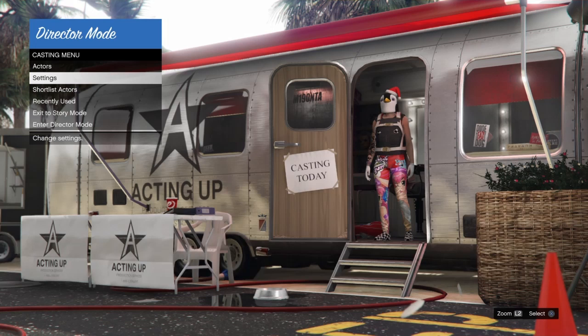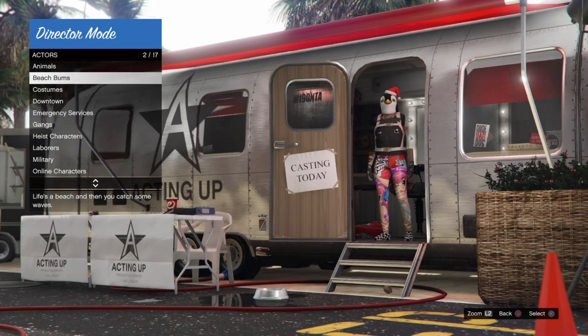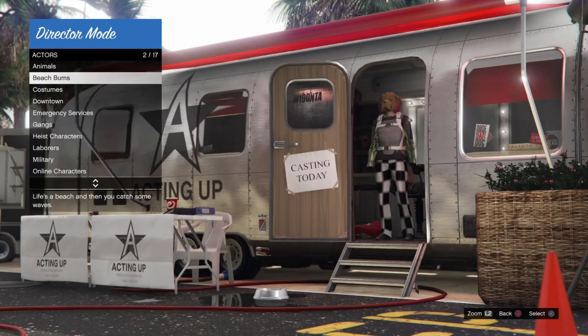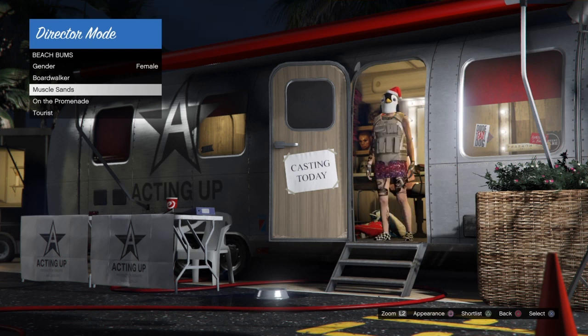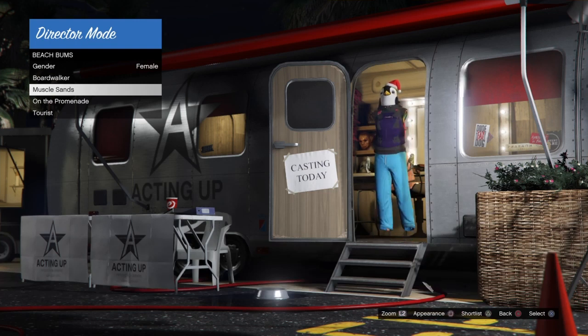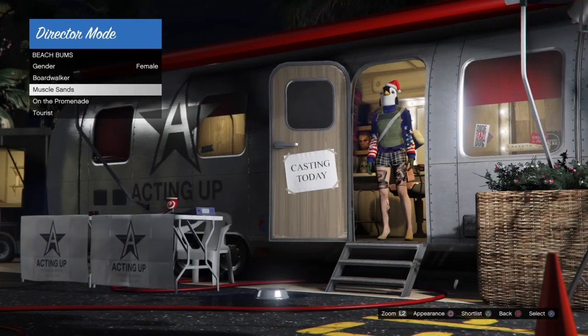To do the freeze Christmas mask glitch: shortlist an outfit that has a Christmas mask on it — you only need one. Then remove your GTA Online character from the shortlist. Go into the shortlist, back out, go to Actors, then Beach Bums, Bodybuilder, Muscle Sands — whichever — and hit Square twice. If the Christmas mask freezes, you've hit it. If not, back out and repeat. When you're in the category and hit Square, your outfit should be changing but the mask should be frozen — that's how you know you got it.